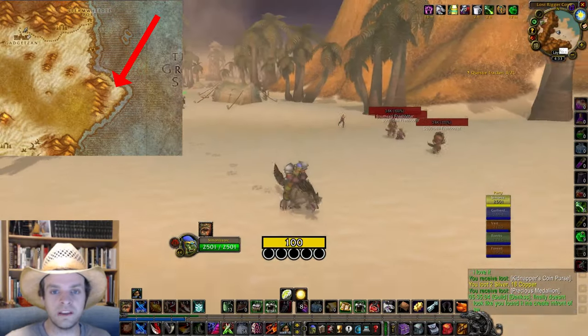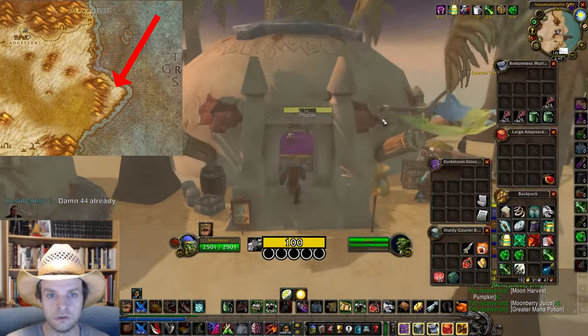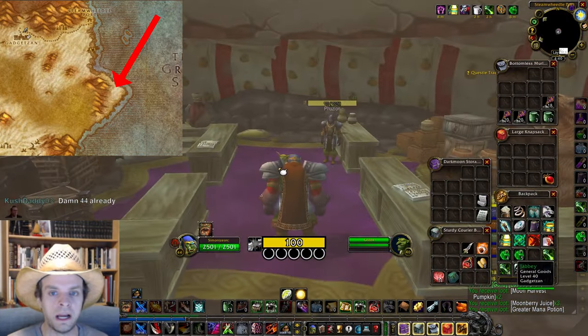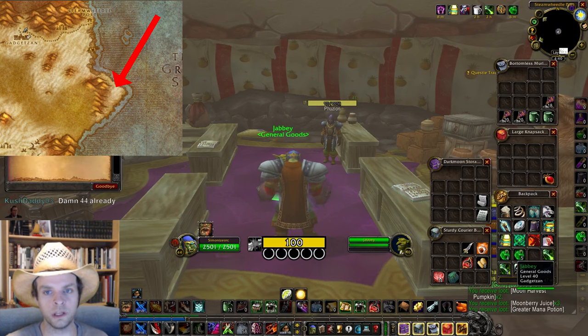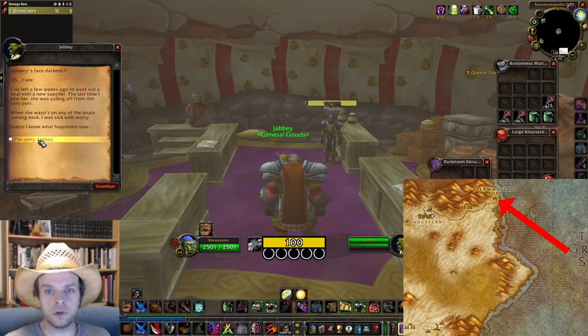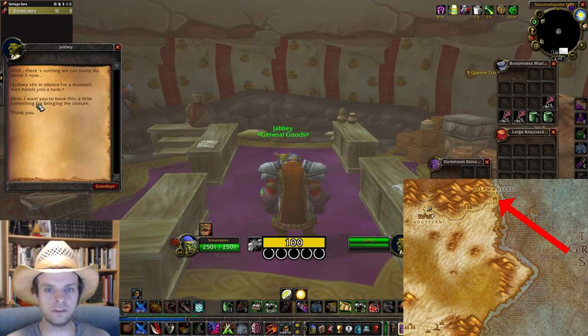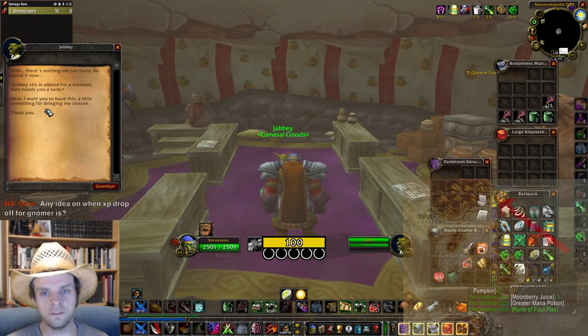Unfair Advantage is quick and easy and is found in Tanaris. First you'll need to go to the Lost Rigger Cove on the eastern coast and pickpocket or kill pirates until you get the Kidnapper's Coin Purse. Open up the purse and you'll find the Precious Medallion. When you take this to Jabby at Steamweedle Port, he'll tell you a sad story about his dearest Eenie and award you the Unfair Advantage rune.